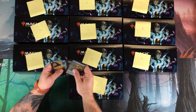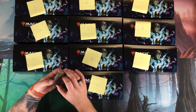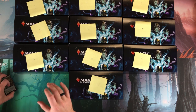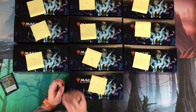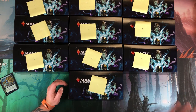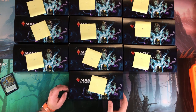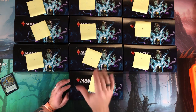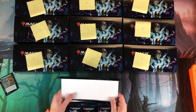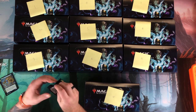Now what I'm going to do is open all 10 of these boxes to see the value of each box and if I got my money back — basically what we're doing here. We spent $265 a box, so that's my goal: at least hit that amount if not more. I'm going to run through these quickly, throwing commons in a box and really only looking at the uncommons, rares, and foils.